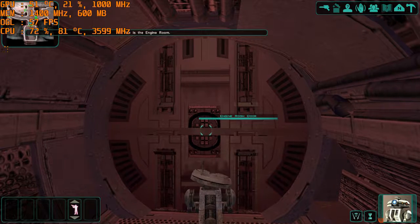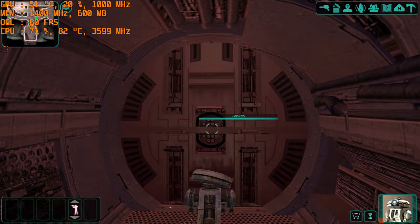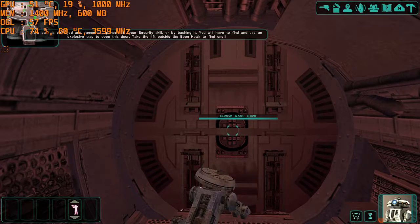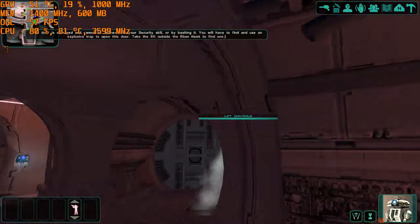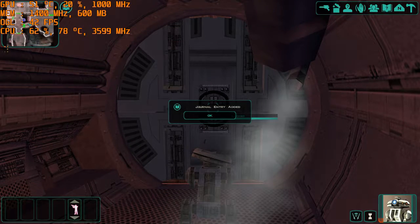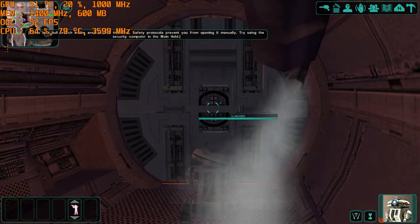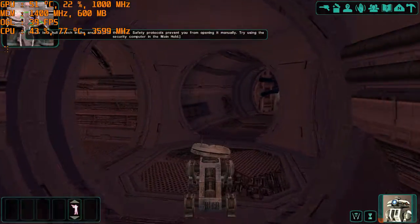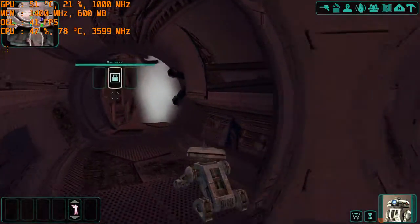This is the engine room. This door is damaged and cannot be opened with your security skill or by bashing it. You will have to find and use an explosive trap to open this door. There is a hull breach in the area beyond this door. You can forgo opening it manually.